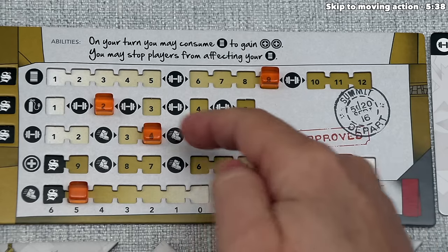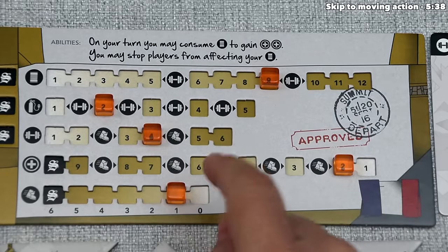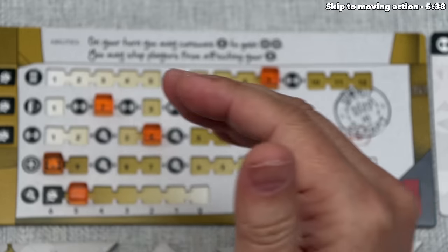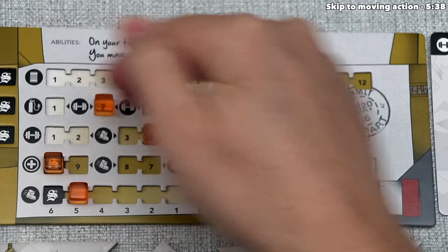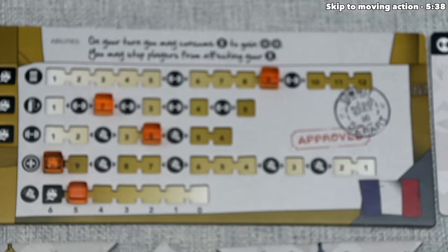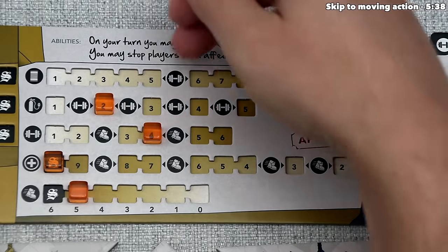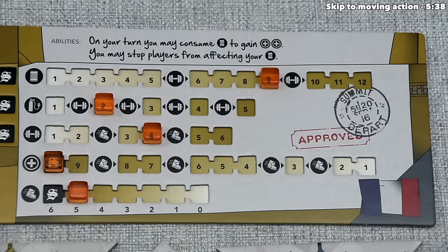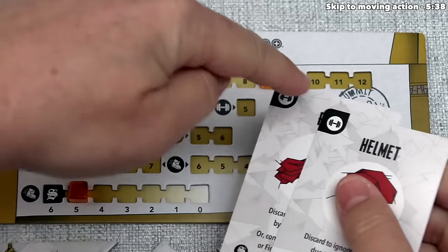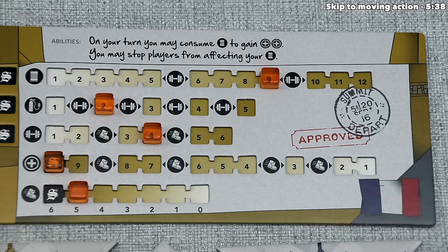If the player were carrying maximum weight with very low health, their movement would be lowered by five — moving only one space a turn, which is not great for getting to the summit. The weight comes from multiple tracks: the oxygen track shows two oxygen, crossing one weight icon; food shows nine food, crossing one icon; and two items each showing a weight symbol account for the remaining two weight — totaling four weight, which lowers movement by one.